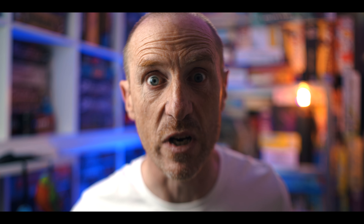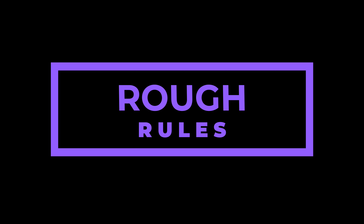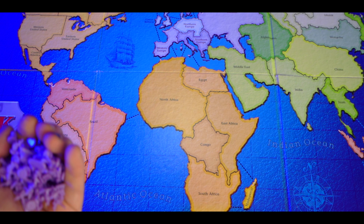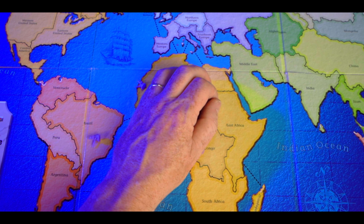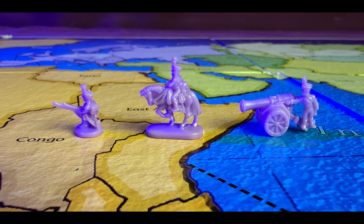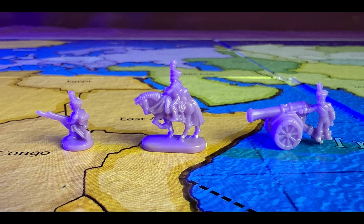Risk is a war game first released in 1959. There have been a bazillion different versions, but we're talking about the bog-standard version — our copy is from 2000. First, you put the board in the center of the table. Each player gets an army, and depending on player count you get a certain number of units. Don't get confused by the unit types: infantry is 1, cavalry is 5, and artillery is 10, but they all function the same.